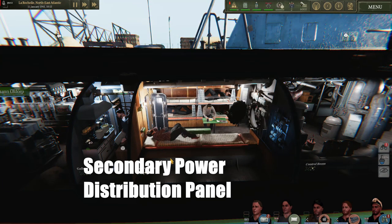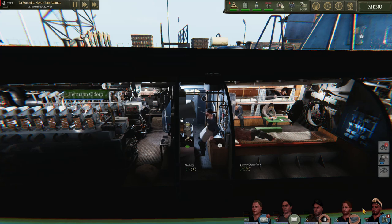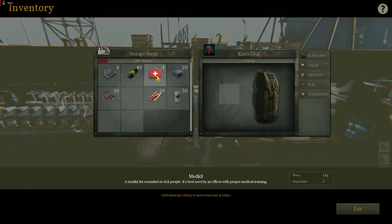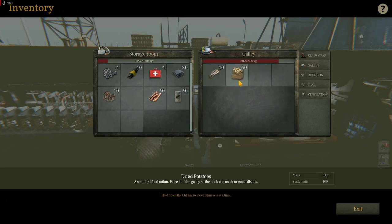After that we have the crew quarters — this is where your officers can play cards to keep up morale. After that we have the galley, and our store room is directly beside the galley. Opening that up, we have storage for very different kinds of items. Note that by opening the store room we can open the storage area all over the ship and move things around. Once the galley runs out of food, the food in the store room will not be accessible to the crew — in order to feed your crew the food must be moved from the store room to the galley.